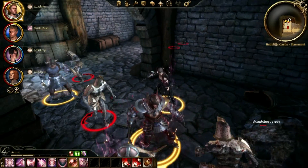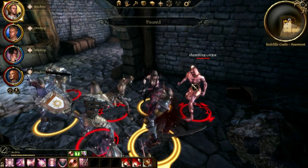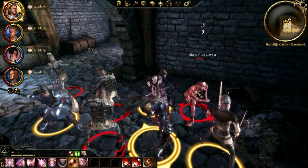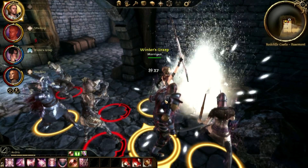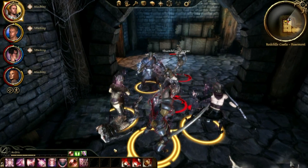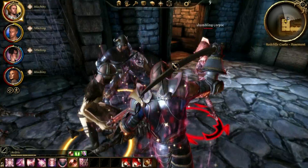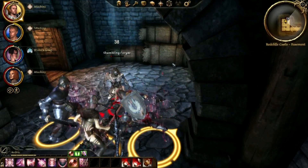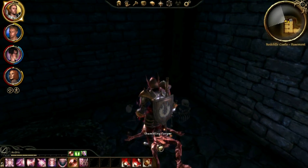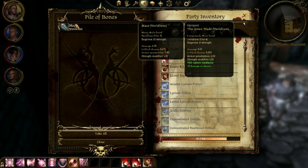Everybody focus on one guy, and then we'll circle around and hit these fools. They're just punching at me — not even a problem. Alistair took out that one guy almost by himself and his head's gone. These guys are nothing. I don't think I'm missing my attacks, so I think this sword would be better for the moment.